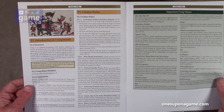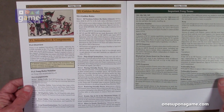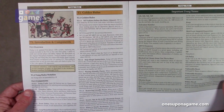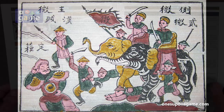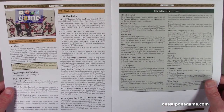Trung is an updated non-player system replacing the system included in the Fire in the Lake base game. A deck of cards and several player aid tables replace the flowcharts of the original non-player factions. Trung is named in honor of the Trung sisters, two sisters who briefly freed Vietnam from Chinese occupation in the first century AD.